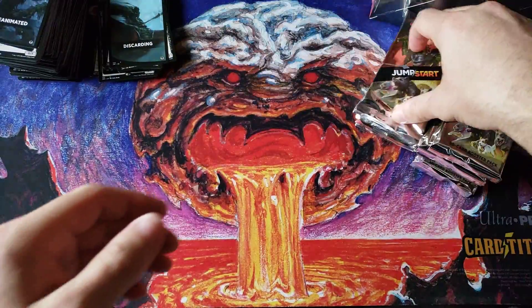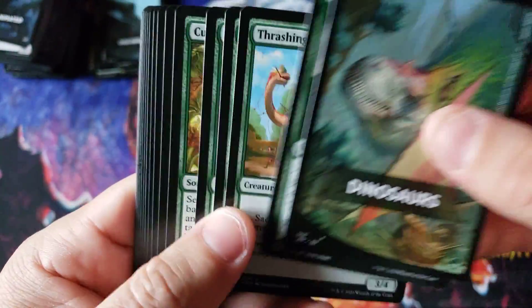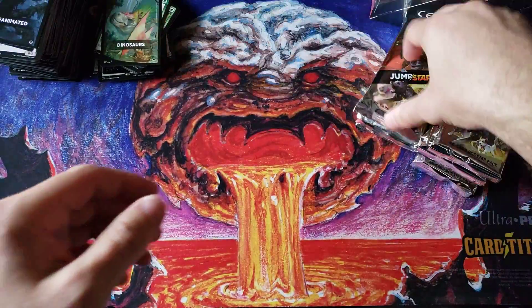Liliana's Reaver for a different one — there's another good pull, not quite as good but still holy crap. Okay, this is a strong box. Dinosaurs — Primal Hunger, and by the way that uncommon Brontodon on there is still pretty good. Always has been.